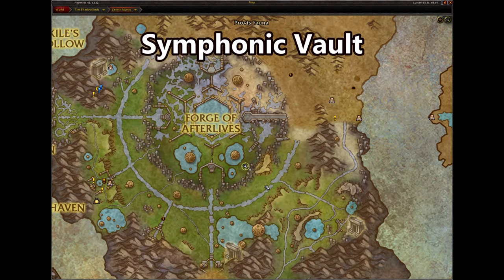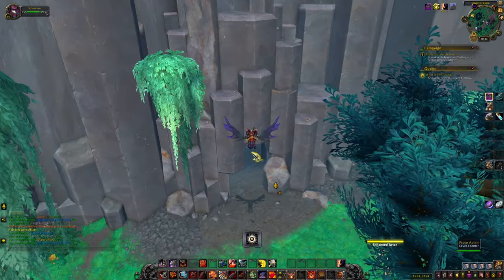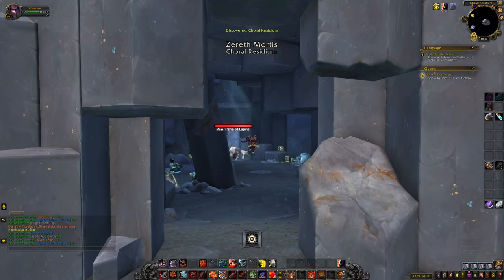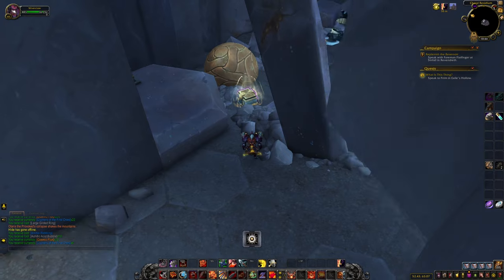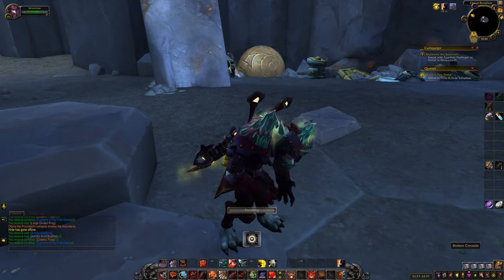The symphonic vault requires you to press the consoles in the correct order. Once you have done this, the shield will disappear and you may collect your spatial opener. It always seems to be in this order.